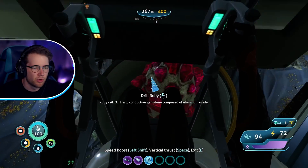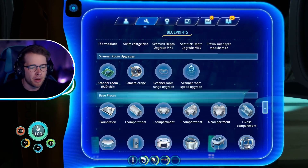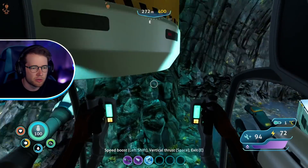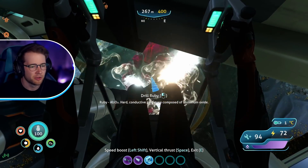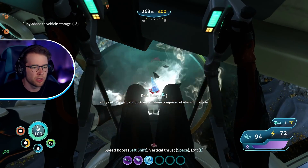All right, let's check out the scanner room fragment before I get punched in the head. I actually remember making one of these — this is what magnetite is for. Oh yeah, he's pushing me — this guy is really attracted to me. Why? They don't like the prawn? You can't just not like the prawn. The scanner room can scan for lots of different things. I need to drill this — yeah, this crab really doesn't like me. I'm gonna drill some ruby trying to distract myself.